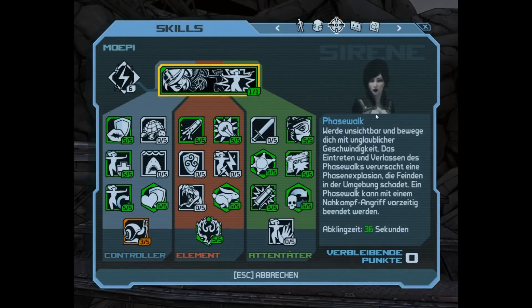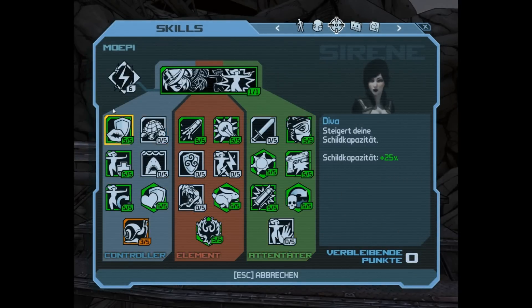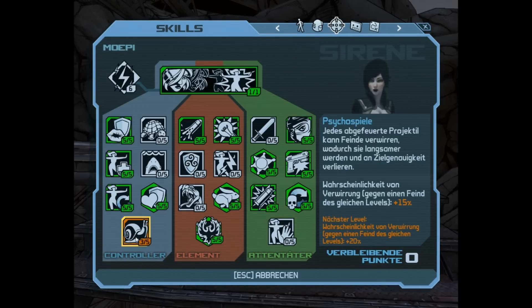My skill setup looks like this. The combat skills make me really strong because of their shield capacity, the health regen while in phase walk, the cooldown reduction for the phase walk, and this skill makes enemies confused with a chance of 15% with each bullet.